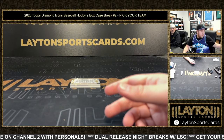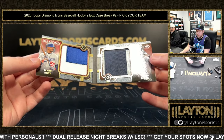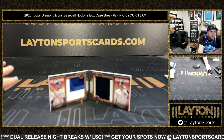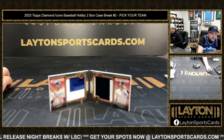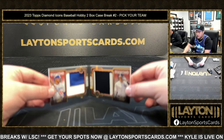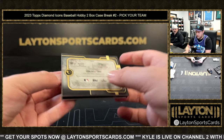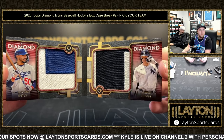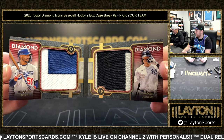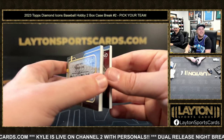It is going to be a Diamond Icons dual player dual relic book card - Mookie Betts and Aaron Judge! Patch and patch. Congrats and good luck to everybody on that random - John has both of them. John's got the Yankees, John's got the Dodgers. Dual player dual relic book card Mookie Betts and Aaron Judge, numbered two of five. Absolutely gorgeous man - game used and game used!